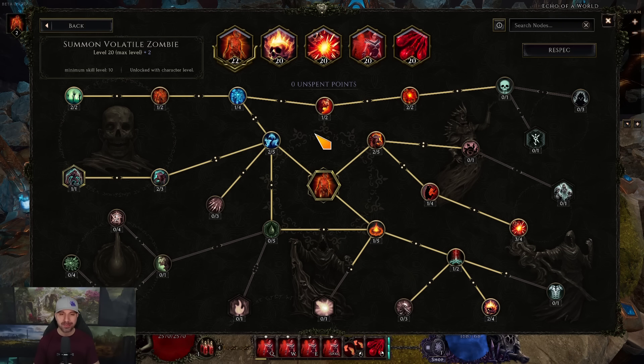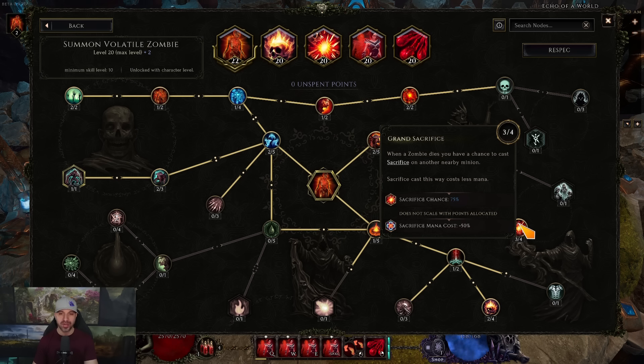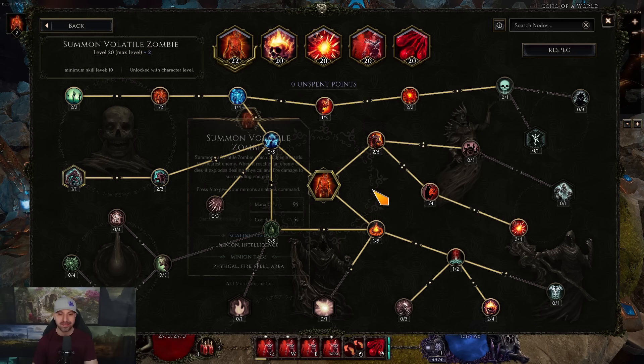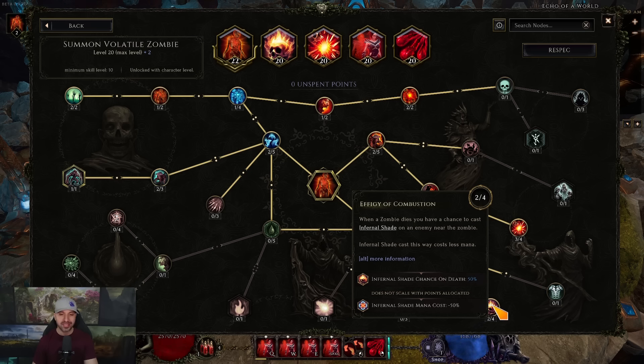Let's check out the skills for our Automancer. Blood Specter — pay attention to the order I take the nodes, because that's the order you want to grab them. Go right first: two points into Fervor, one into Leap Attack, three into Grand Sacrifice. The more points you put into Grand Sacrifice, the more Blood Wraiths you'll make, but also the more mana you'll consume. If you're always at negative mana, pull points out; if you're always positive, add more. For me, three points was the sweet spot.